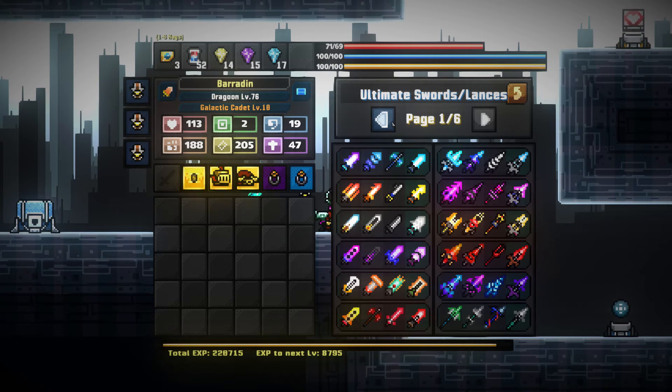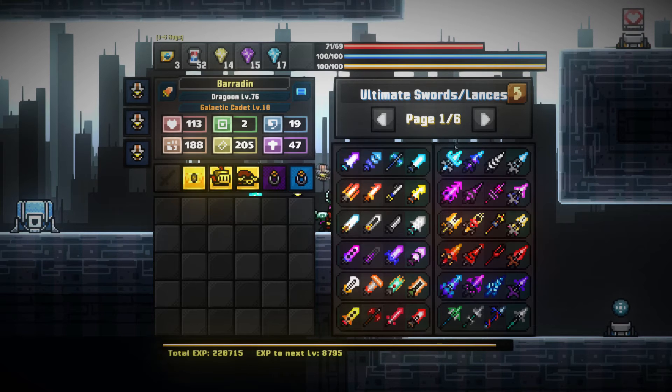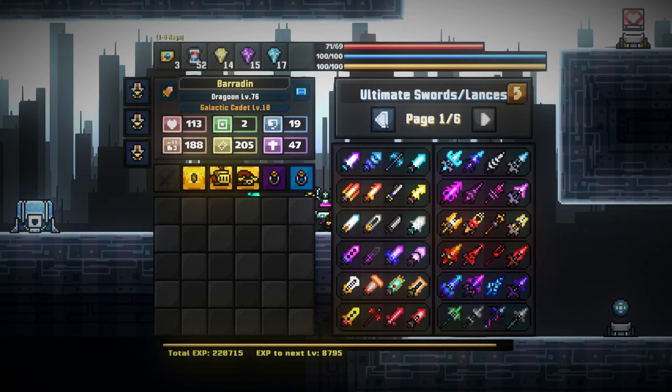There are 106 total items on these lists - these three pages. That is... well, there are six different swords, six different lances, six guns, six cannons, six gauntlets, six staves. And of those there are three variations for each individual tier. So that's three, six, nine, twelve, fifteen, eighteen total here - another eighteen.